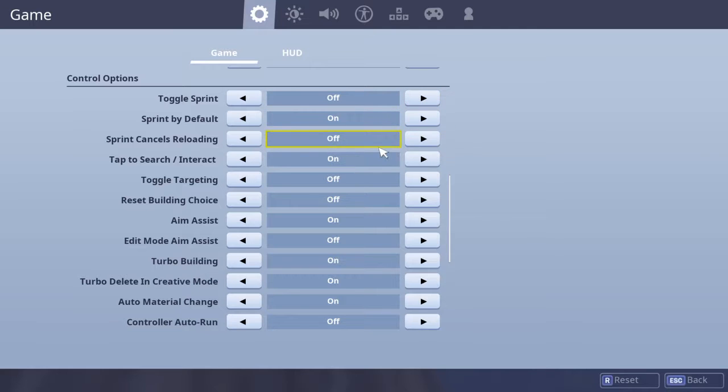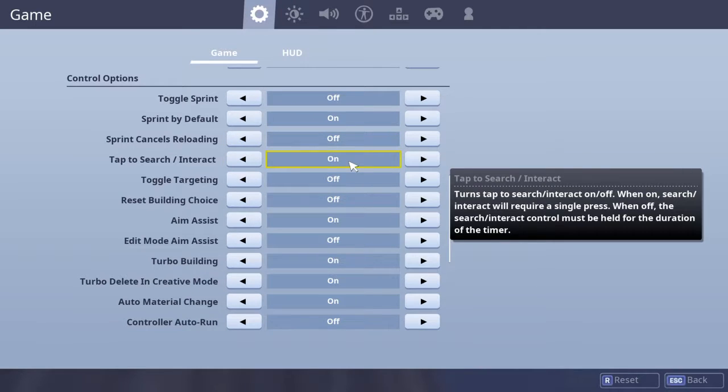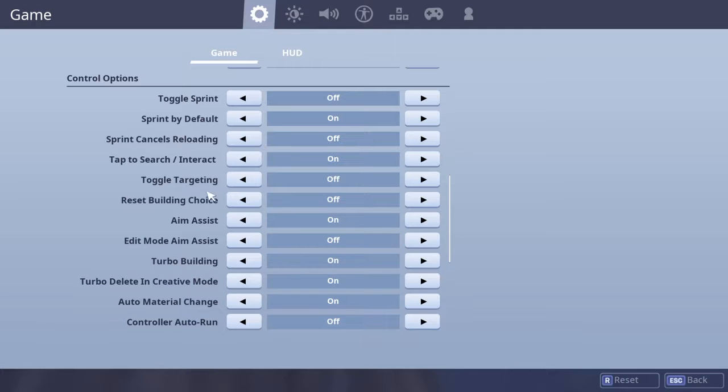By default I have sprint, cancel reloading — make sure you have that off. Type of search: toggle. Targeting: off. Building: choice only — if you're on that I'm a pro, so it's just off. Aim assist on, and aim-down-sight aim assist off so I can edit better.